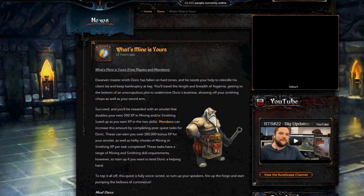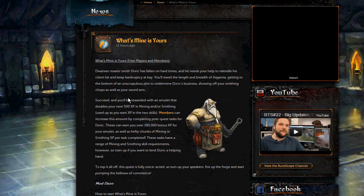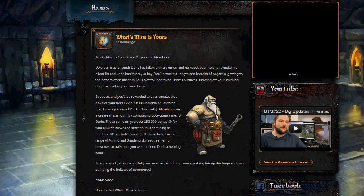Hey guys, it's Tom from SomethingRS here and today Jagex have just released a new quest called What's Mine is Yours. This is for free to play players and members and it's meant to replace the old Dorix quest, which was a terrible quest — it only took about 2 minutes to do. Basically the rewards from this quest are an amulet which doubles your next 500 XP in mining or smithing. Doesn't sound like a lot, but members have the ability to increase this amount to over 180k by completing post quest tasks.